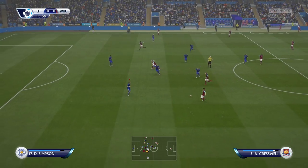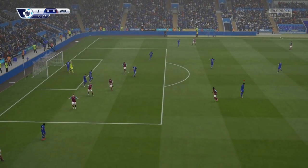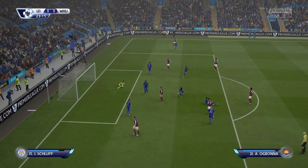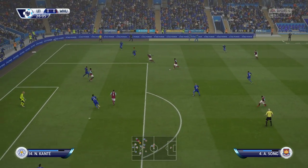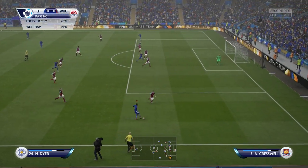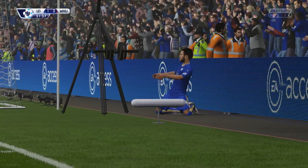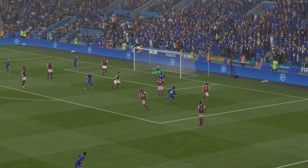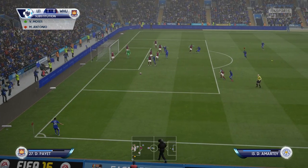West Ham are working the ball forward, playing it around nicely. Carroll finds the corner of the net — thankfully though he's offside, and the score remains at 0-0. They've had more chances, it's been all West Ham so far, but we've finally got a chance here. He dives on the ball, working his way into the box — can we score with our first chance of the match? Yes we can — it's 1-0 to Leicester. We don't deserve this at all, but that's the scoreline and I'm very happy.